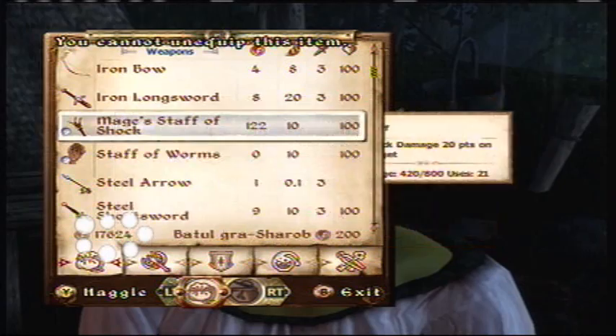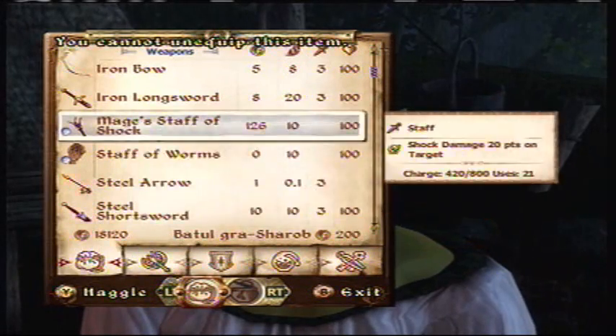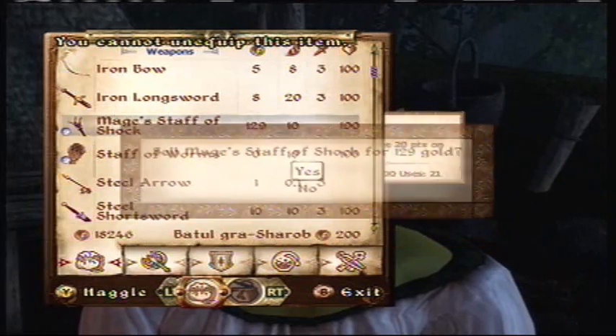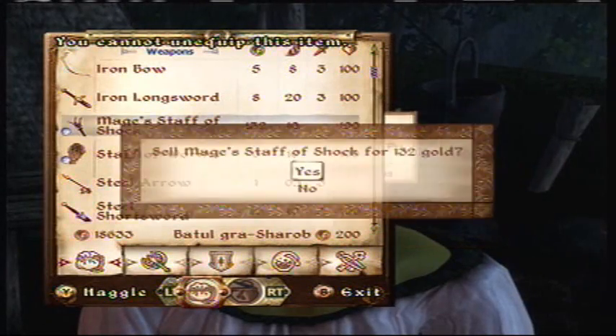So you just keep going. It's good to haggle and try to get as much as you can. I don't have a big mercantile skill, so she only has up to 200 gold and all I can get is around 126.